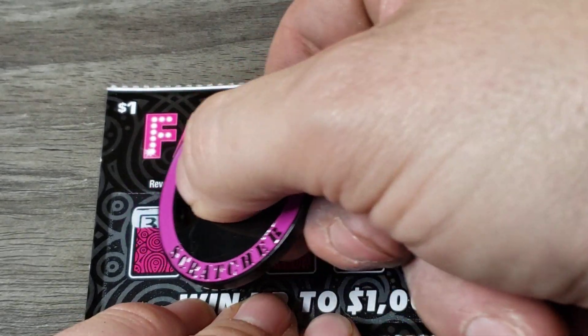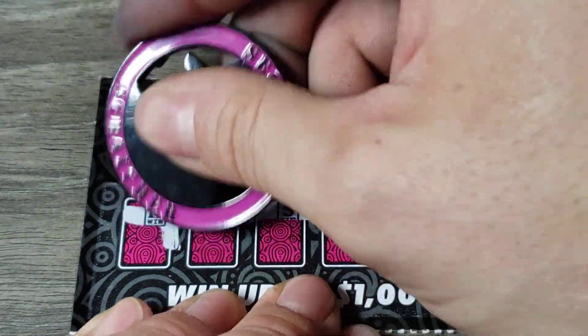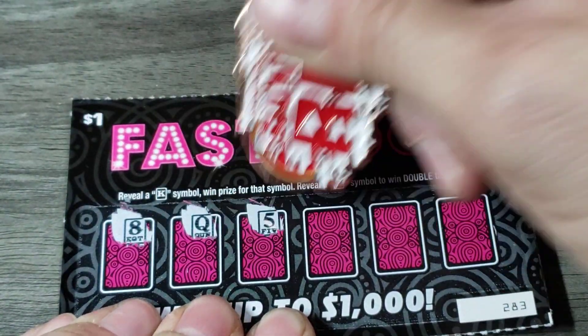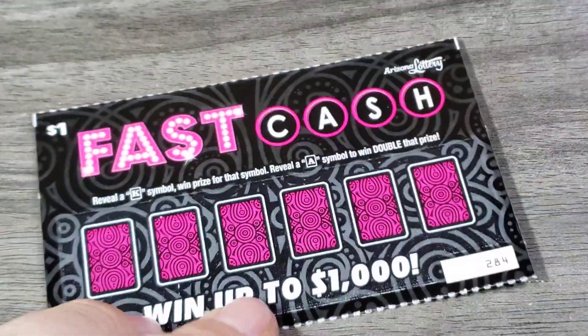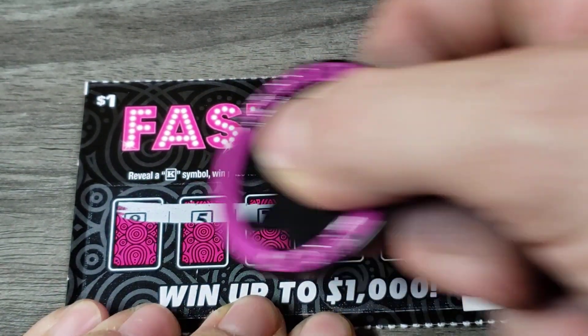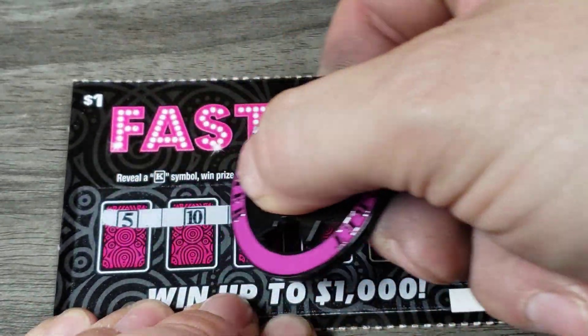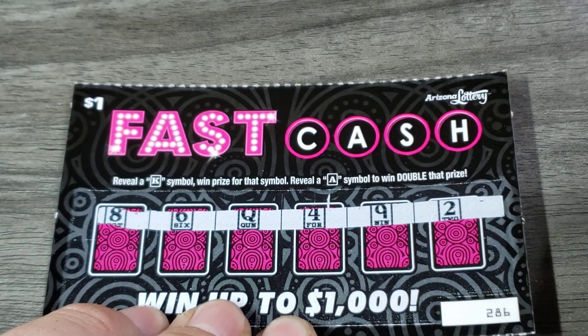Okay, $2.80 won. Come on, let's find that $40 — put us over, make us profit. There's a king, and that's for a dollar. $32. Lucky $32 — that only makes sense to use the random red original coin. It didn't work out for us. $2.84, and we got a king. $33 back.